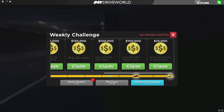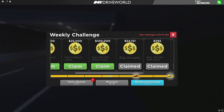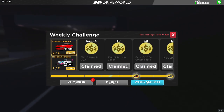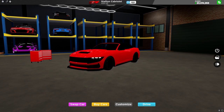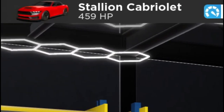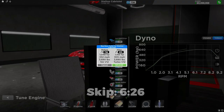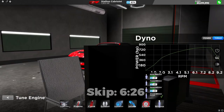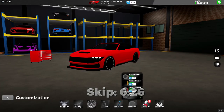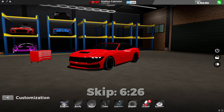And there we go, we have completed all the challenges, so let's collect them and try out this new Stallion. At stock it has a score of 421 and a horsepower of 459. At max it has a score of 1019 and a horsepower of 1303. Now let's check out the customizations.